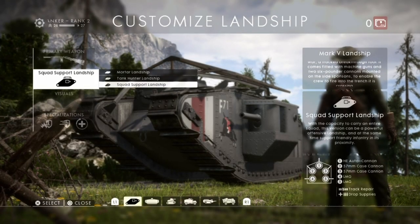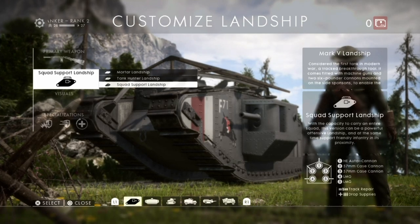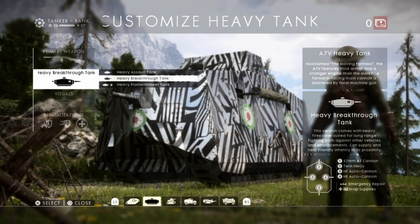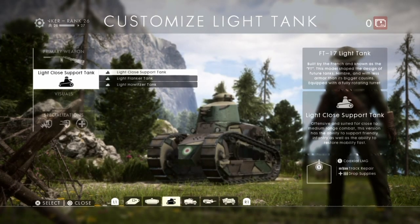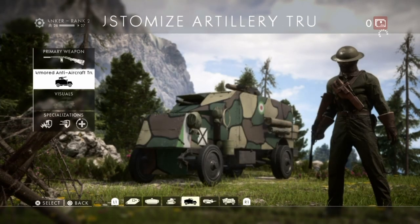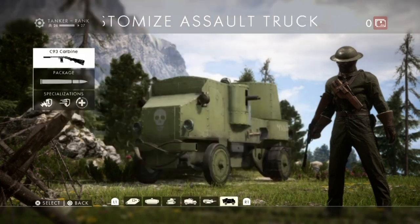Let's quickly run through some of the tanks. You've got the land ship — this one is available to do it in. You've got the heavy tank — you're able to do it in that. The light tank is another tank you can do it in. The artillery truck — with the same challenge — you're not able to do it in.